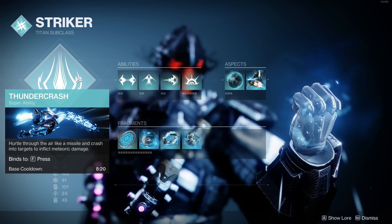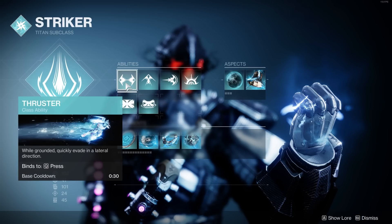Let's start off by taking a look at the subclass. I prefer to use Thundercrash just because it's a one and done, high damage, in and out, crazy super. For your abilities, the Thruster — I'm using this during standard content just because of some mods we're using later. When we use our class ability, it gives grenade energy back. I feel like it's up a bit quicker and we're popping it quite often, but for harder content I definitely recommend using the Towering Barricade.